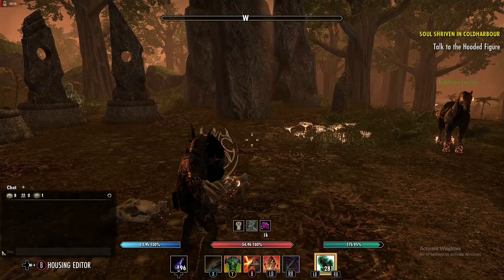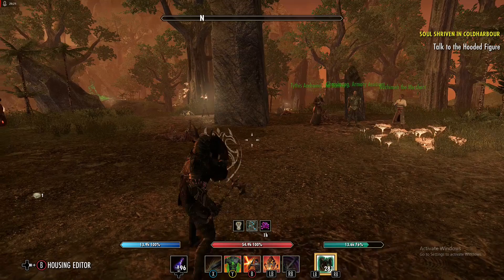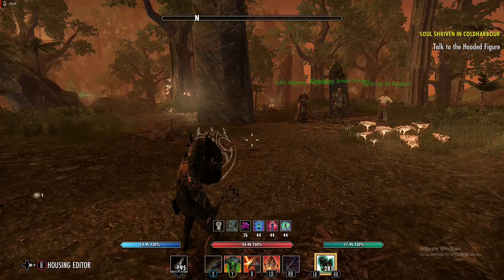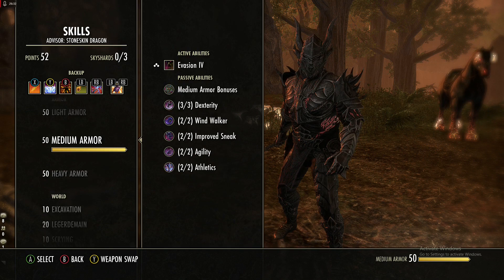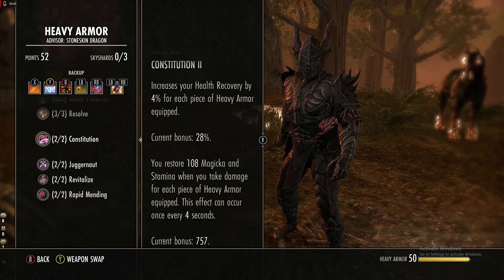Here's an important note: when you are blocking, resource recovery is disabled. If you're blocking long enough and run out of stamina, first you can use potions, then you can swap to your back bar and use magicka to block instead. That's a key survival tool.